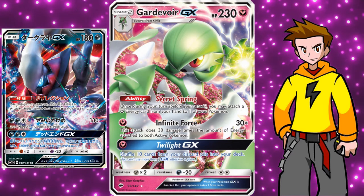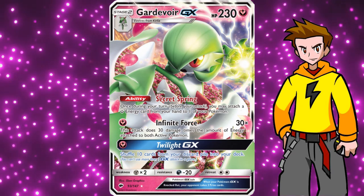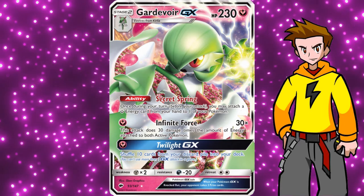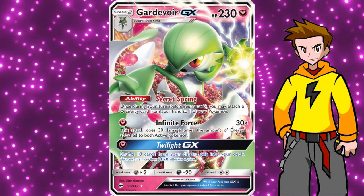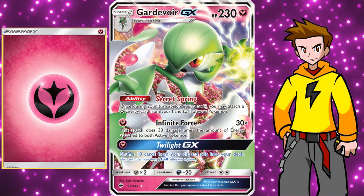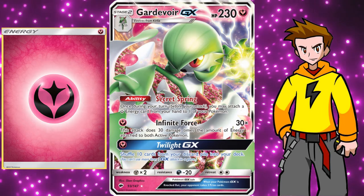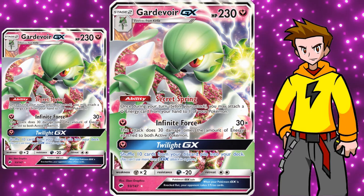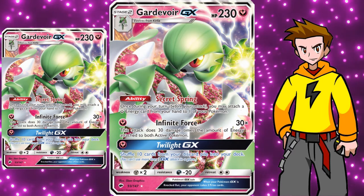The retreat cost of two is standard but it's not a huge issue here, since we can attach two energies per turn - one manual attachment - and then we have an awesome ability that lets us attach one extra energy. The ability Secret Spring states: once during your turn, before you attack, you may attach a fairy energy from your hand to one of your Pokémon. That does not have to be a fairy type or anything. This ability also stacks, which means if you have two Gardevoir GXs out, you can attach two additional fairy energies during your turn.